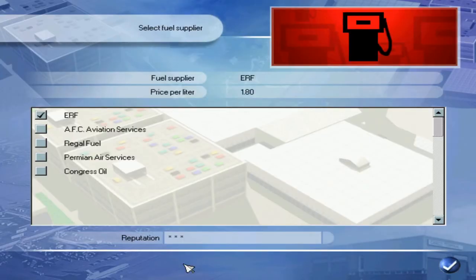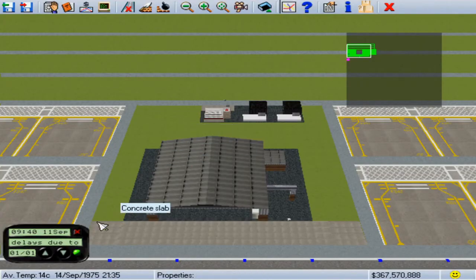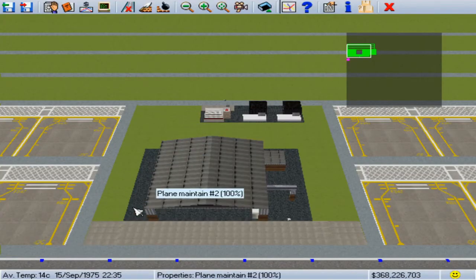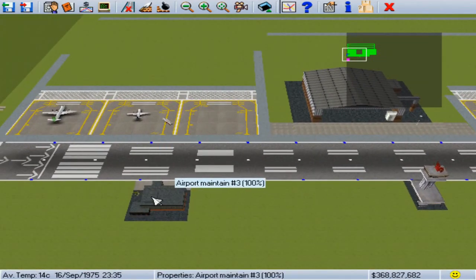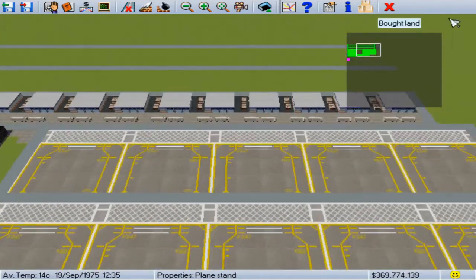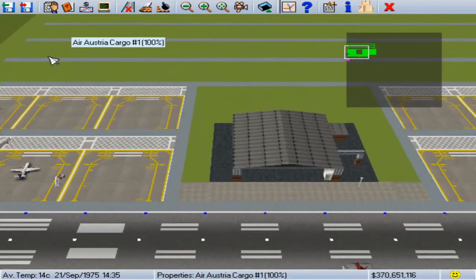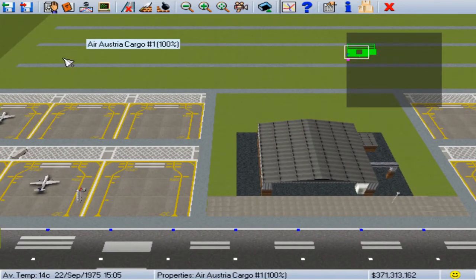One thing I did is I upgraded the fuel to a better fuel. I actually don't understand if this has some kind of impact. I do know there can be an issue where the planes take off and have problems. I know there are bird strikes and mechanical issues, but beyond that I'm not sure. As far as I remember, that's about it for 1975.